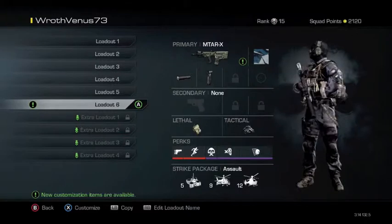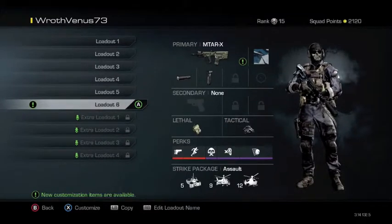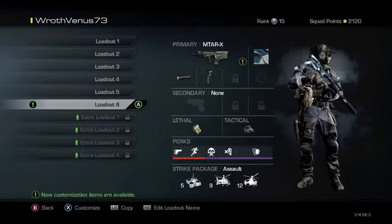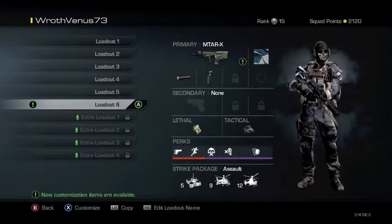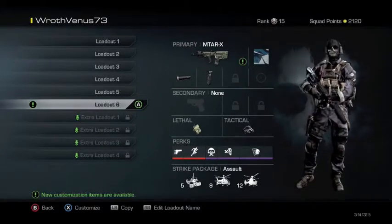You put lethals and tacticals on — you can camp with this class, but it's primarily for rushing. You put Ready Up, Marathon, Takedown, Dead Silence, and Off the Grid on as your perks. It's a pretty effective class; you can't go wrong with it.